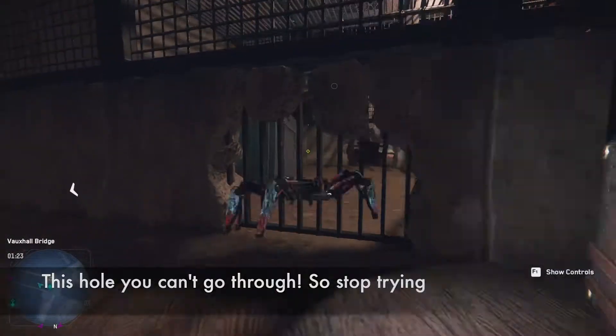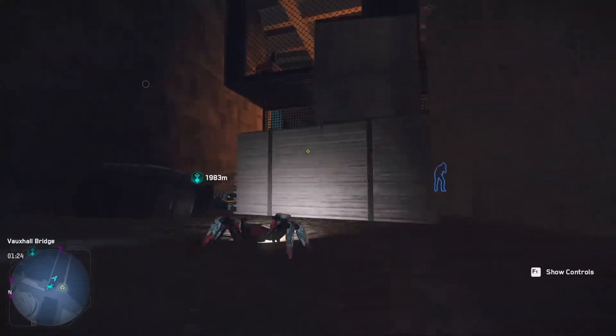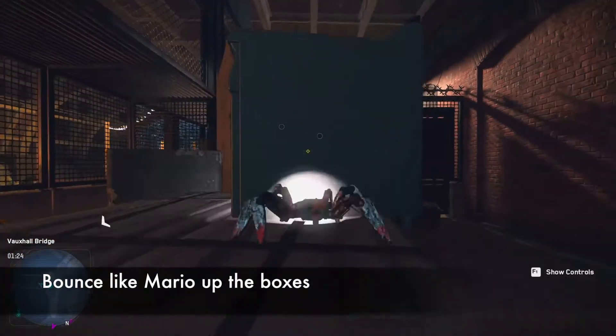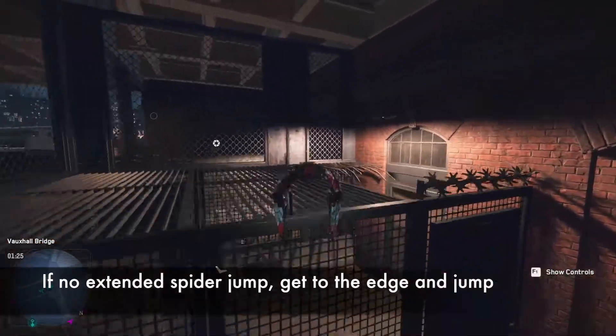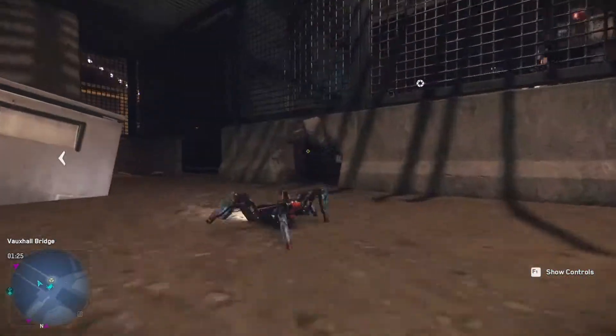This hole here you don't go through — it's locked off, as you can see. You have to jump over these big boxes. I've got extended jump, so if you haven't got it, you need to line yourself up right to the edge, like what I just did there, and throw yourself off.